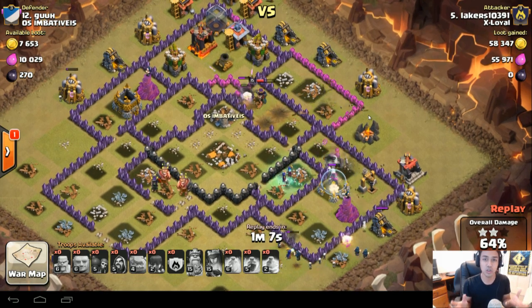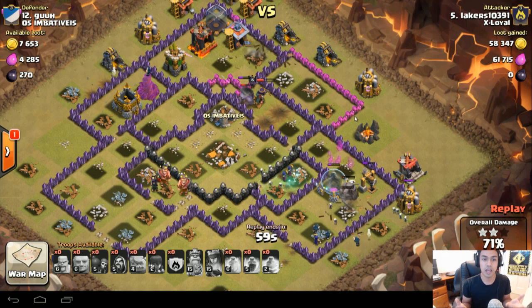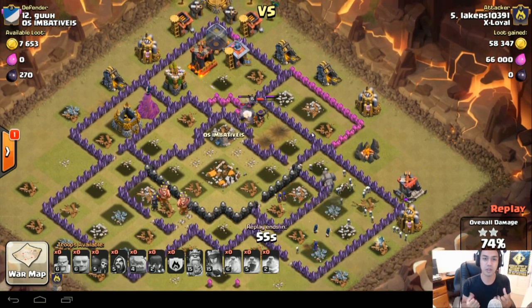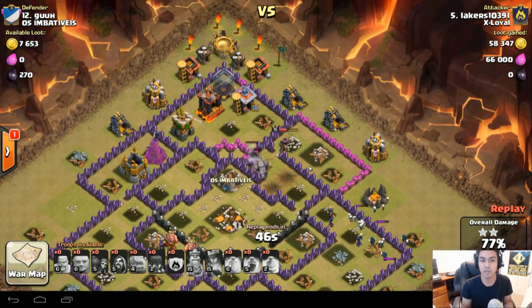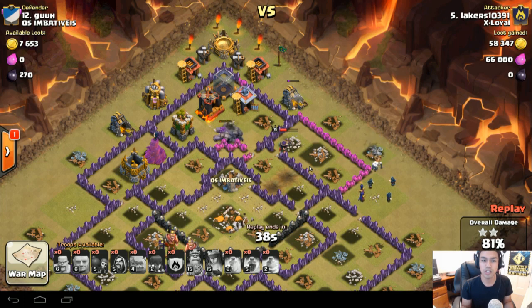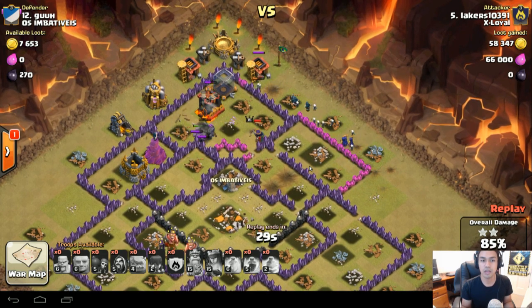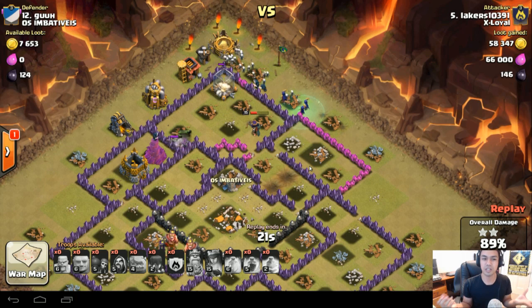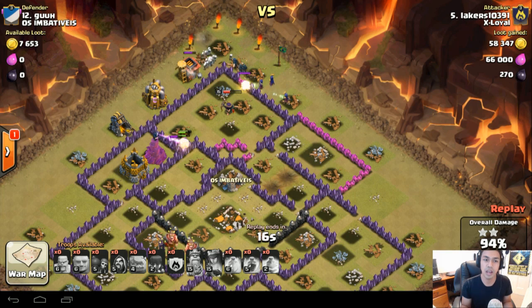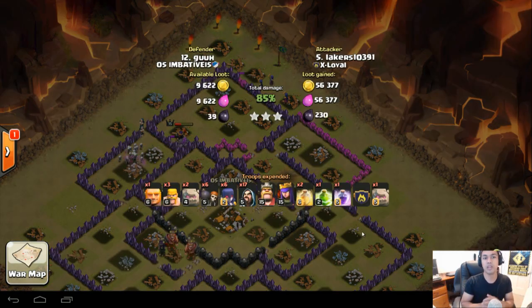Those Archer Towers and Cannons are shooting the Skeletons all day, which keeps your other troops alive much longer. Heroes get covered by the Skeletons protecting them. The Archer Queen is low on health but the defenses are shooting at the Golem. There are Wizards and Witches coming from the northeast toward the north, with only an Archer Tower and Wizard Tower left. The Archer Queen comes from behind to knock out those structures, the Golems are tanking well, and the Wizard Tower is not very effective against a Golem. The Archer Queen knocks out the Wizard Tower — 3-star from Lakers.